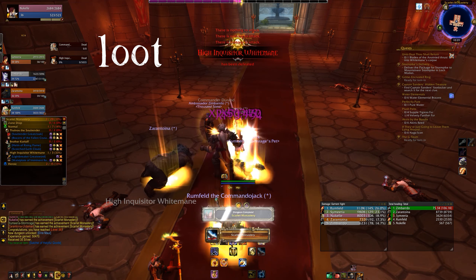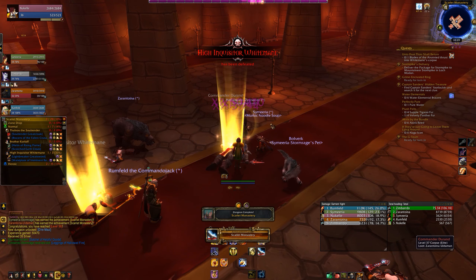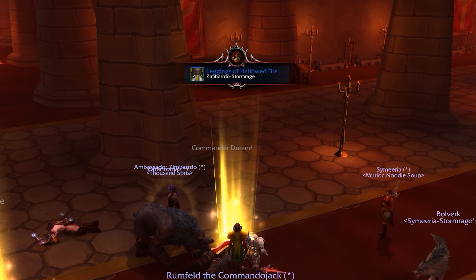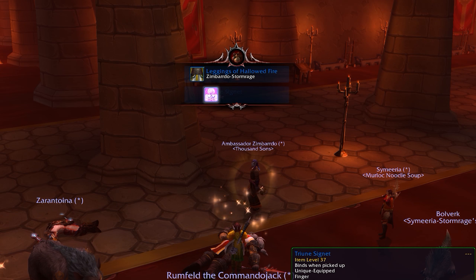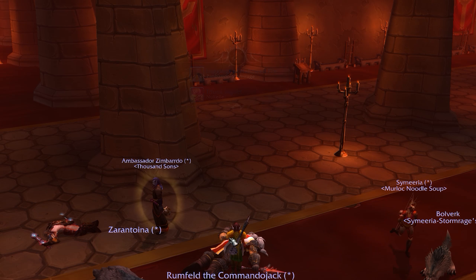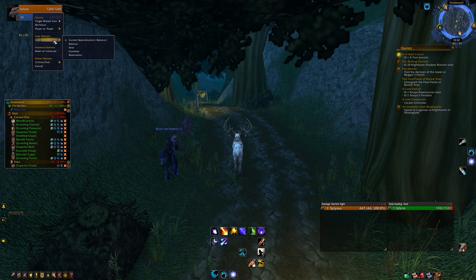You get what is called Personal Loot, and it's specifically designed for your class and spec. You can change your loot specialization if you're looking for off-spec loot by right-clicking on your portrait, selecting loot options, and using the loot specialization fly-out menu.